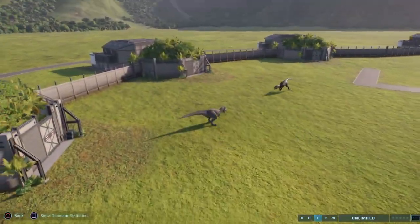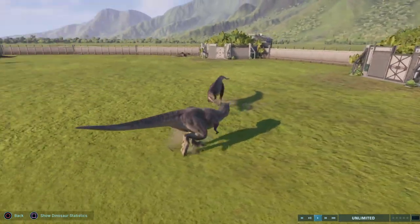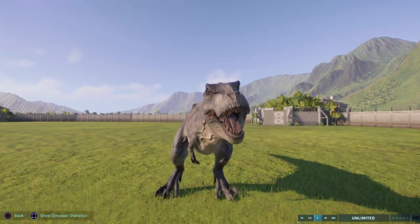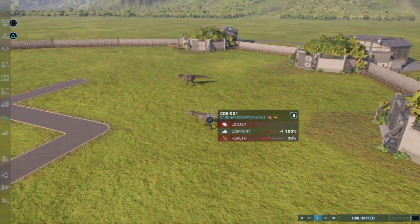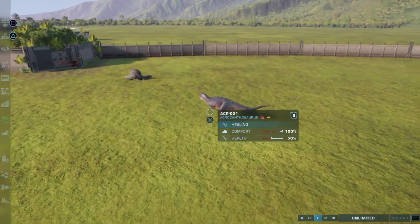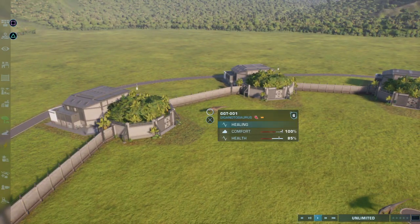One thing to remember is as they fight they're getting hurt, and they may not have time to recover. The Car Car is going to mess up the T-Rex — Car Car just got a chop taken out of its neck. Car Car gets in a shot, but Car Car is hurt. He smartly ran away from the T-Rex. The T-Rex is at 71% health, the Car Car is at 39%. The Tarbosaurus is at 83%, the Acro is at 51%, and the Spinosaurus is at 100% — rested up. The Giga is at 85%.